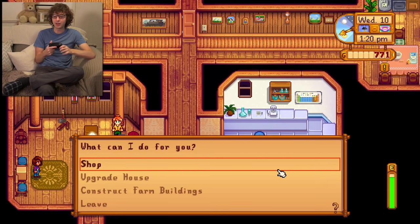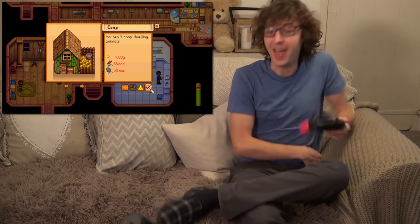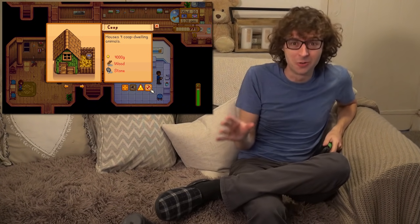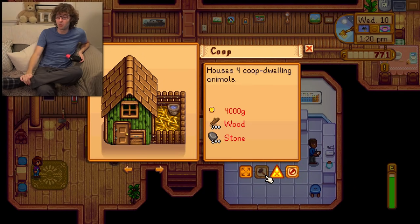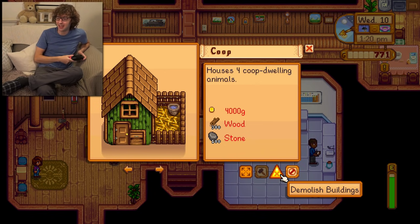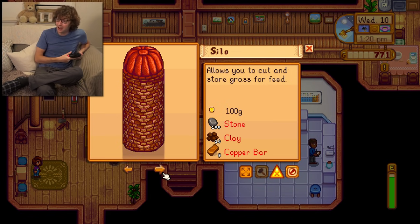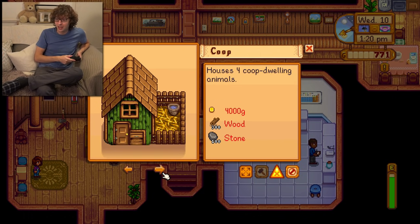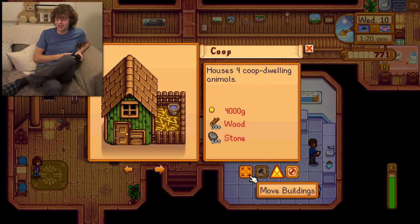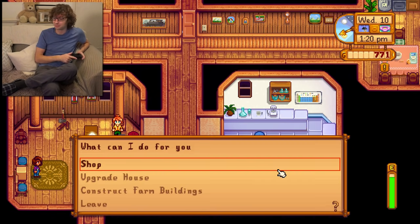Here is Robin herself. What can I do for you today? Shop, upgrade, construct farm buildings — 4,000! To be fair, if you consider a backpack is 2,000, even this is very cheap or the backpack is overpriced. I think the backpack is overpriced. We can get a barn, a well, a silo to store seed and stuff, a shed, a stable, a slime hutch. I'm glad I went for the big farm because I want to get all of this stuff.